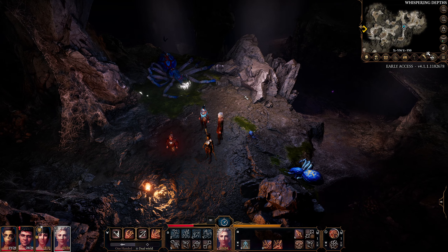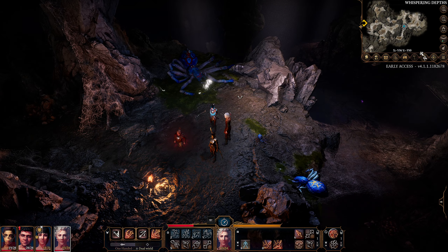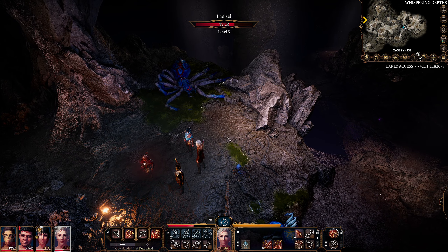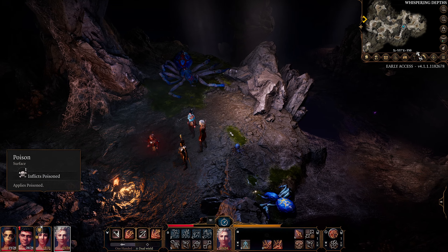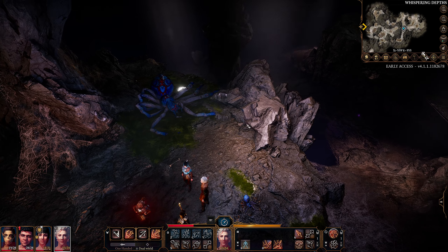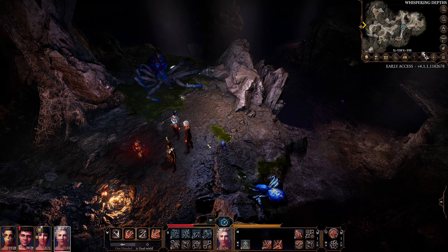Hello everyone and welcome back to Baldur's Gate 3 5th edition edition — the party that will only kill with a blade, arrow, sword or hammer. Slight editorial note: you might see some inconsistencies between health and spell slots and whatnot. When I got to this point last time, everything crashed and that was before I had quicksaved after the fight, so I repeated the fight but it didn't go exactly the same as you can imagine.